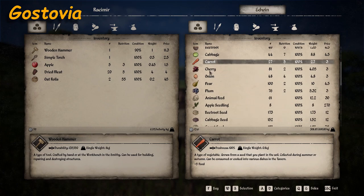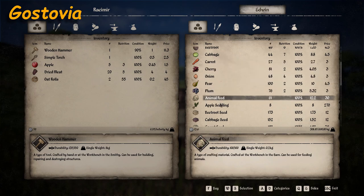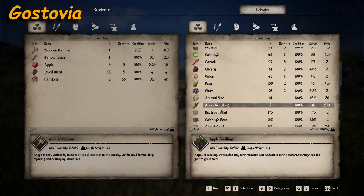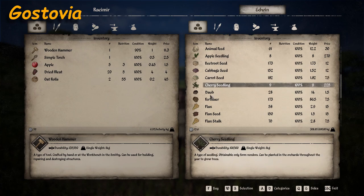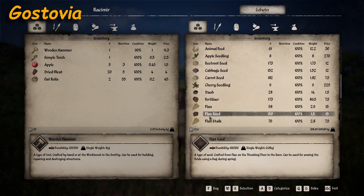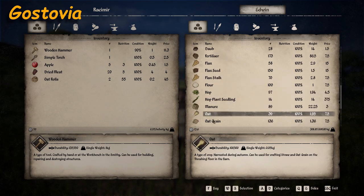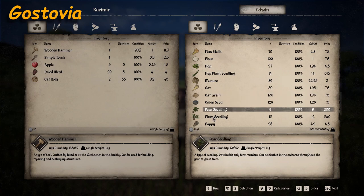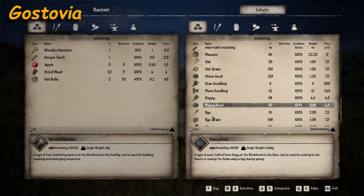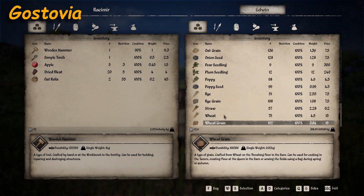Hopefully you're going to be seeing the majority of items these vendors sell in springtime, as opposed to other seasons when items like apples may be seasonal. Edwin also sells: flat straw hat, regular straw hat, apple, beetroot, carrots, cabbage, cherry, onion, pear, plum, animal feed, apple seedling, beetroot seed, cabbage seed, carrot seed, cherry seedling, daub, fertilizer, flax, flax seed, flax stock, flower hop, hop plant seed, manure, oat, oat grain, onion seed, pear seedling, plum seedling, poppy, poppy seed, rye, rye grain, straw, wheat, wheat grain.